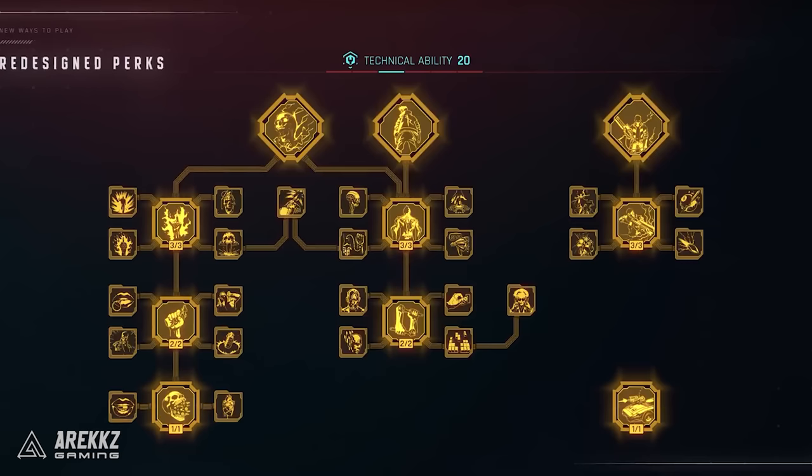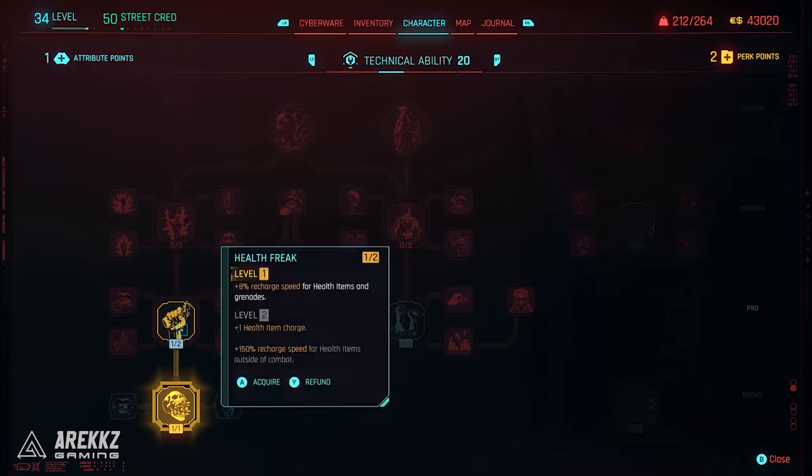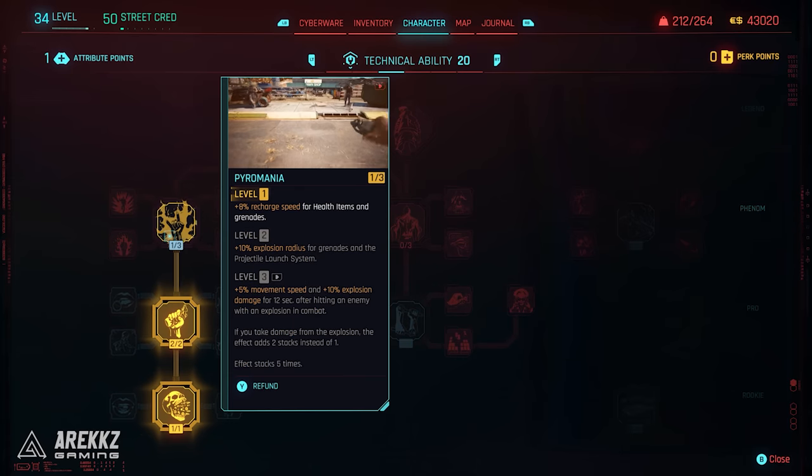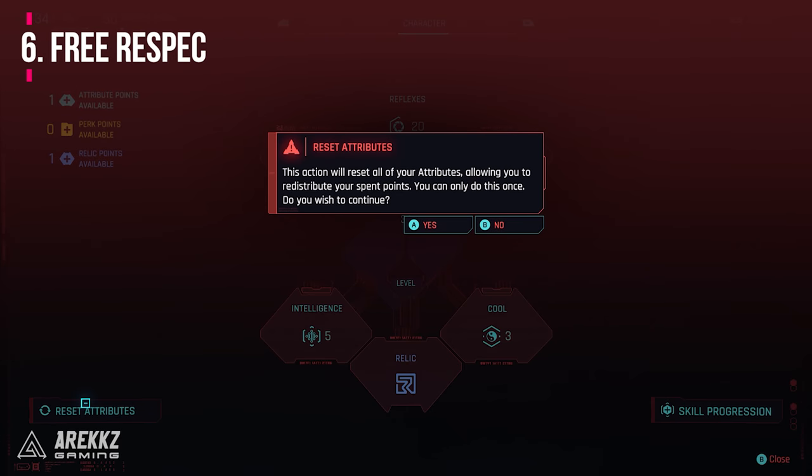The skill tree for Cyberpunk has been completely reworked with the 2.0 update patch. CD Projekt Red were kind enough to allow a complete ability respec including attribute points, but something we didn't realise is that you're only able to do this one singular time. Don't be like us and respec to some random build thinking you could do it however many times you wanted, because once you use that single respec the button disappears and you can't do it again.